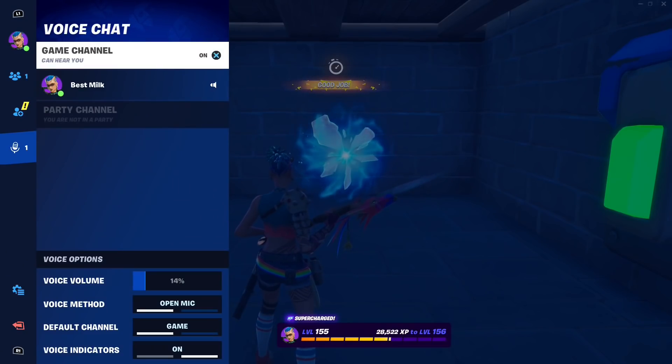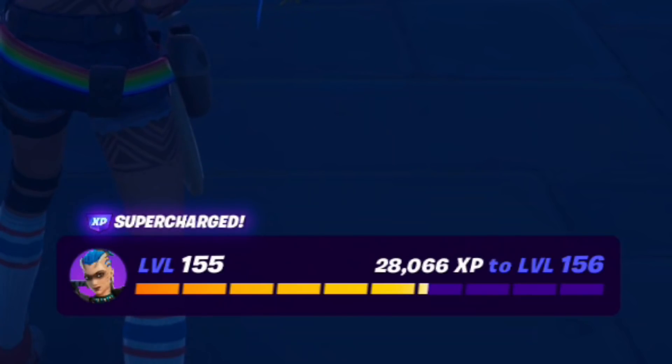As you can see, it says I'm getting 1.9, 1.10, but if you look at my XP bar I'm actually getting more. And now your work is done — just hang out for a little bit and let that AFK XP build up.